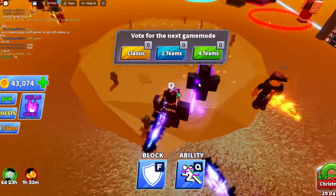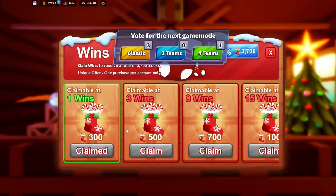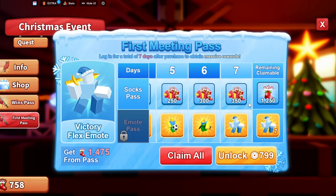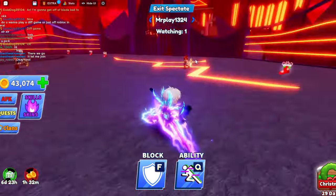First of all, you need 4,500 stockings, which are these little things right here that you can claim. You can get these stockings through a couple of ways. The Wind Pass gives you over 3,700 but that costs Robux. You can also get 1,400 completely free every day. The next way is getting them inside of games — whenever a game starts, there are stockings right there.